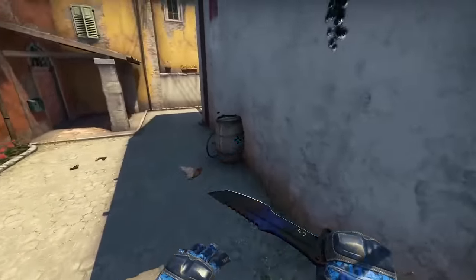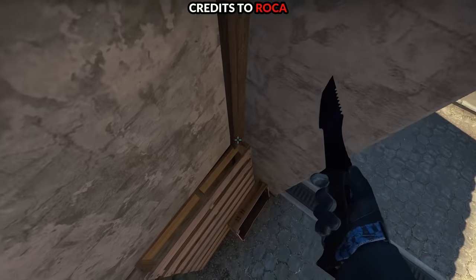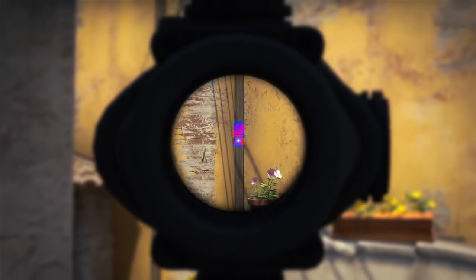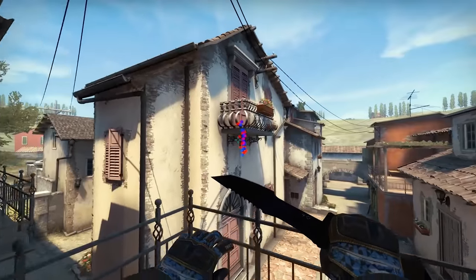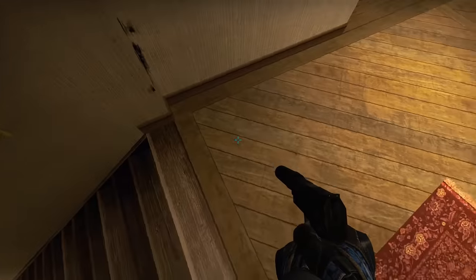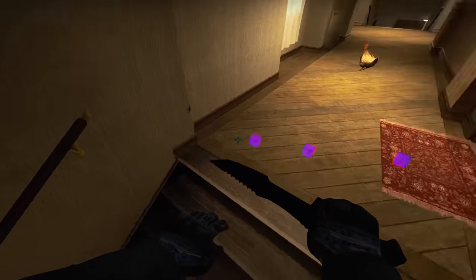Also talking about wallbangs — a little bonus from Roka's stream. Climb on the wooden object in the corner, aim as shown, and start shooting. It's a very useful shooting line that damages people trying to get your boiler and also anyone climbing close to the balcony. Just a tiny bonus — enjoy!